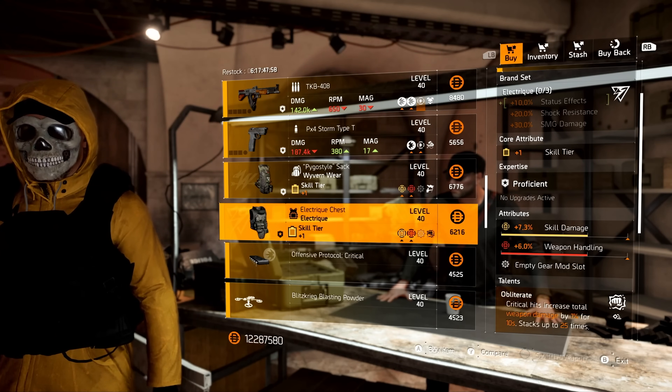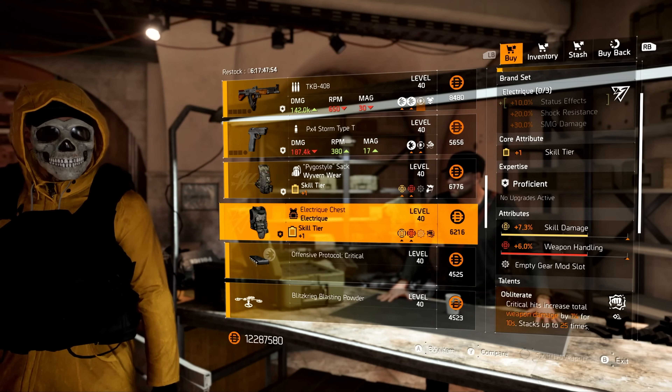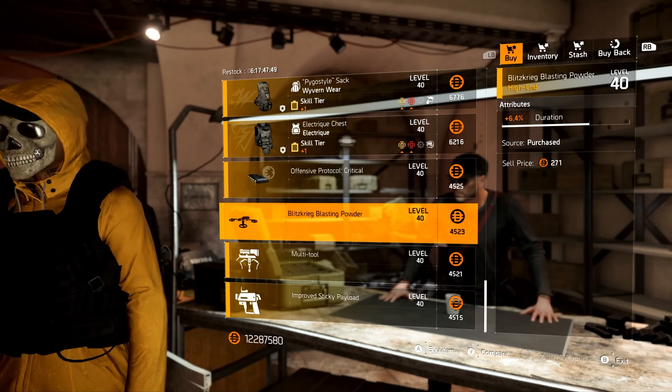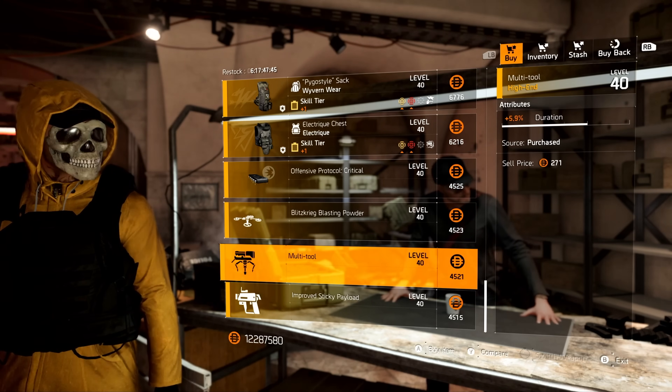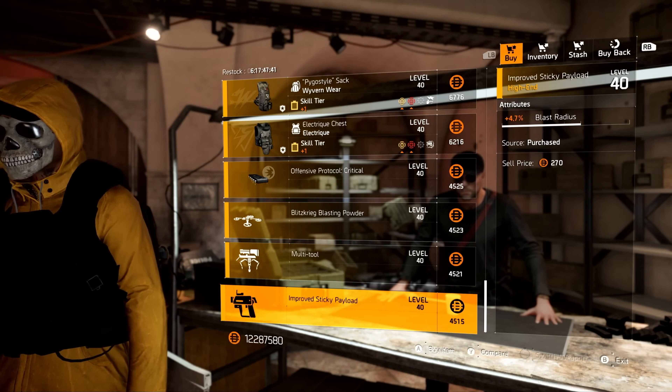Looking at the gear items, we have a Wyvern backpack with status effects, crit chance, and Leadership. And finally, an electric chest piece with skill damage, weapon handling, and Obliterate. Looking at the mods, we have crit damage 10.3, drone duration 6.4, turret duration 5.9, and sticky bomb blast radius of 4.7.